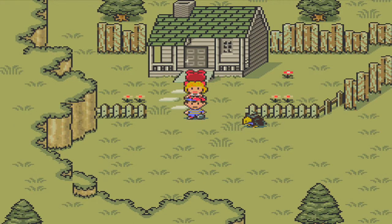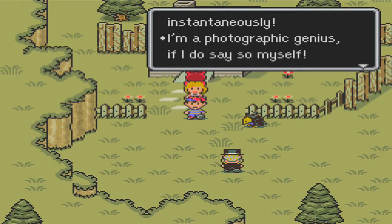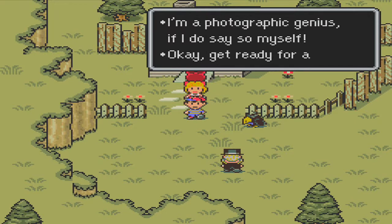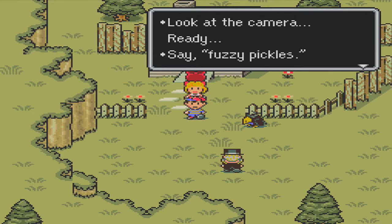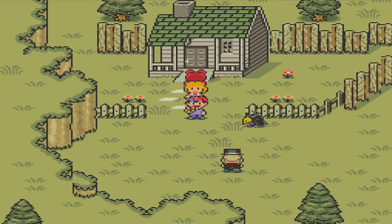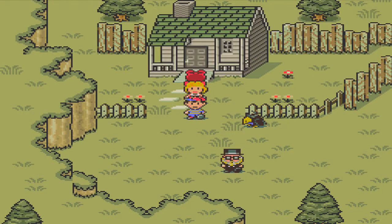Oh boy, couple more steps and here comes the photographer again. Pictures taken instantaneously — I'm a photographic genius if I do say so myself. Get ready for an instant memory. Look at the camera already. Say fuzzy pickles. Ness is the only one that poses and Paula's just like, what the heck is going on here. And here is where I end this episode of Let's Play EarthBound. Until next time, where we go from Happy Happy Village to the Lilliput Steps, the location of the Second Sanctuary. Do not toast yourself.